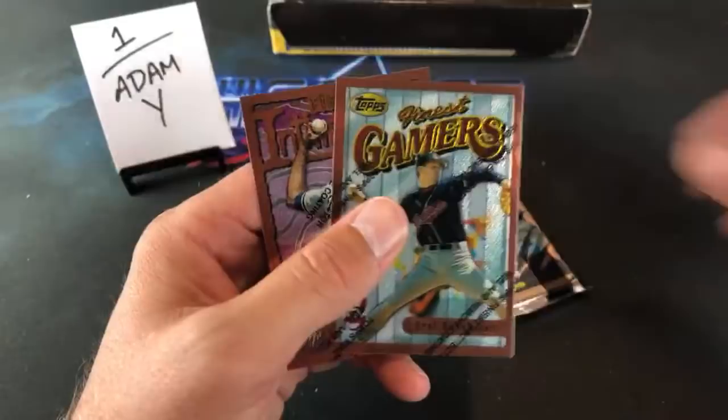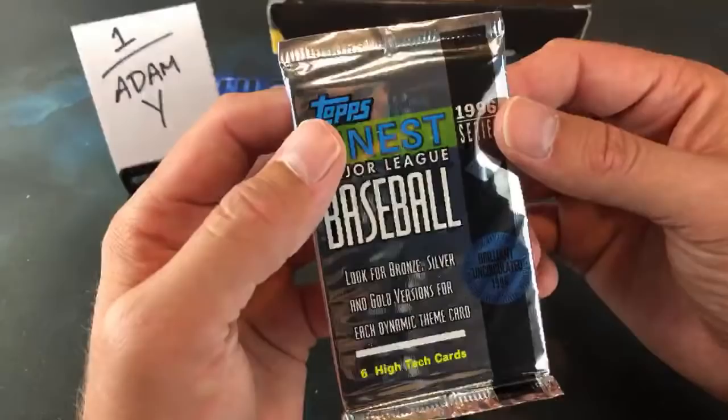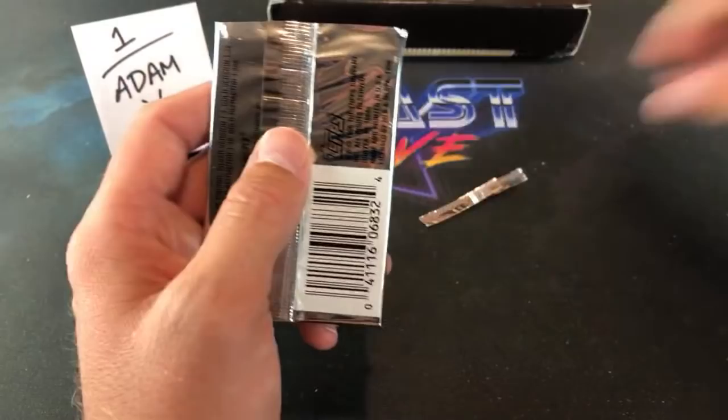Jose Guillen was the big one in '96 — I remember the craze for his '96 Bowman card; at one point that was like a 30-dollar card. I think Joe was on that bandwagon, I know I was. Now you can usually buy it out of a dollar box or even less. Keep putting my scissors away — down to the last pack of the first stack.